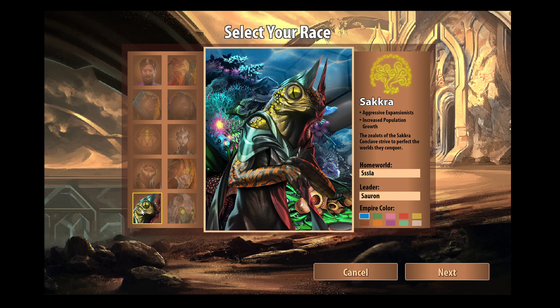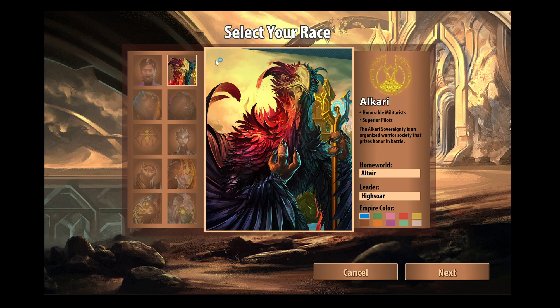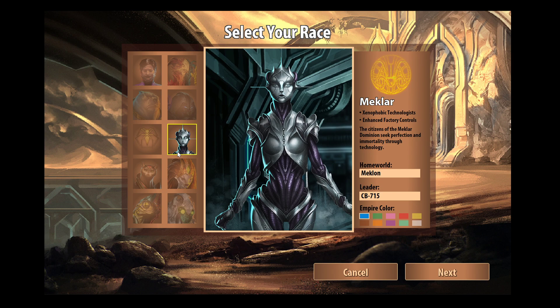I haven't played with the Sakkra before — well, I have, but not on stream or in a video. The Mrrshan are very focused on warfare, and I already played with the Alkari recently and they're also focused on warfare. So I think I'll go with the Meklar. And we can see if we can do a little bit of that tall play. Let's pick a color that's Meklar-ish — yeah, I like that cyan color. I'm going to call myself BattleMode and we'll keep Meklon as the home world.